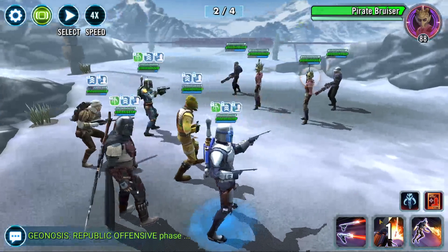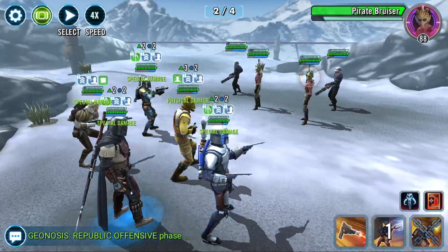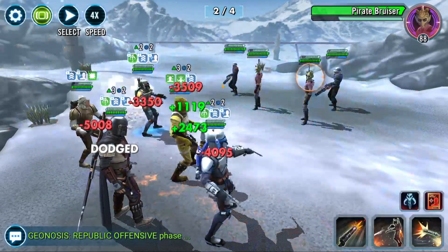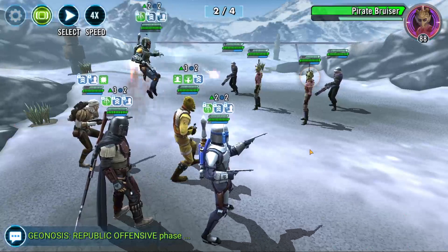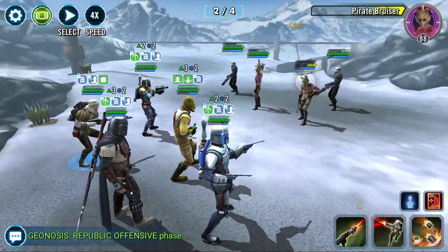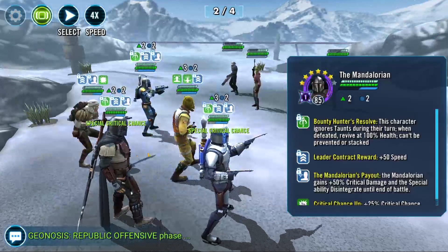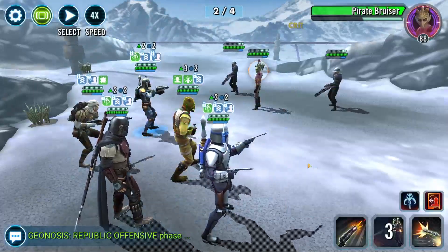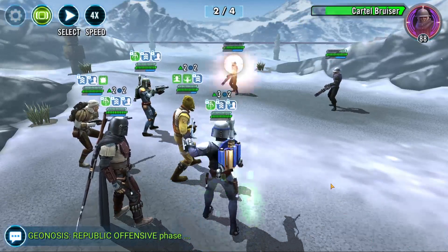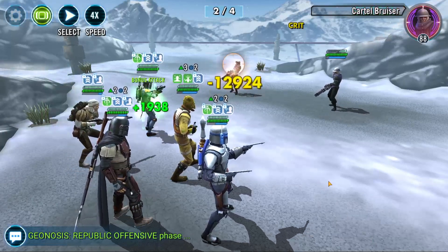All right, so these rounds are all pretty much the same. We can get a taunt since we'll have it back by the end. Now when we hop into a new area, you saw that the last ability of Mando was X'd out. That means Mando can't use it unless he has that critical chance up, which he gets from his basic ability. So that's why we need Mando to take at least one basic ability before he can annihilate Enfy's Nest at the end.